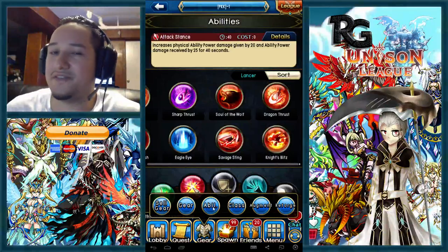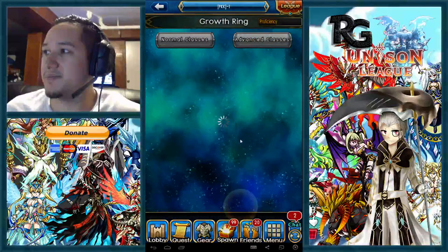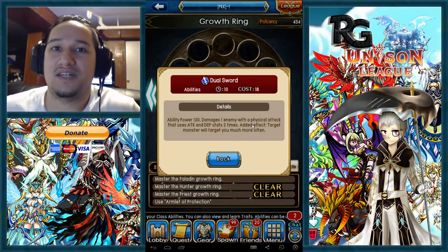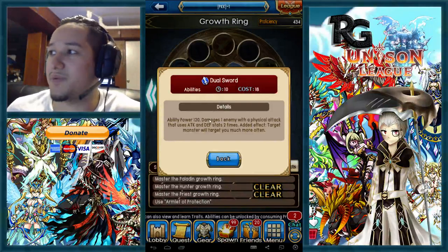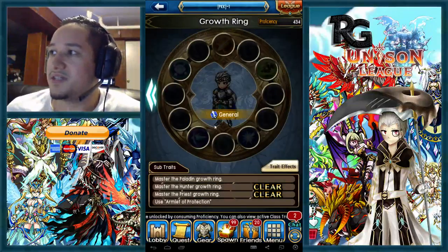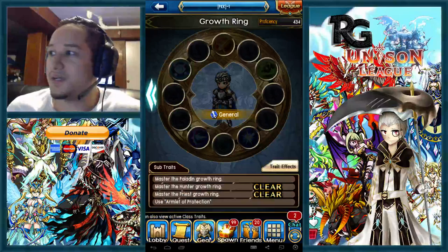The soldier can be effective for both crystal break and frontline, so you don't have to swap him out, which is why he's so powerful. You can have massive damage on the dual sword, crystal break, and simultaneously frontline killing archers in one hit. Remember, the soldier is the anti-archer class.